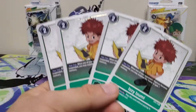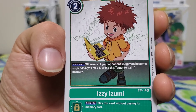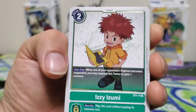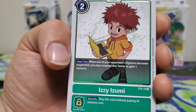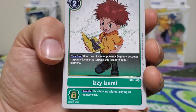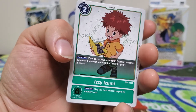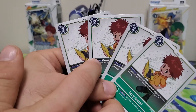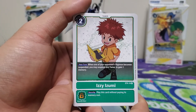Now on to the Tamers. There are four copies of Izzy with a two play cost. His effect: your turn, when one of your opponent's Digimon becomes suspended, you may suspend this Tamer to gain one memory. The security effect lets you play this card without paying its memory cost. I'd probably play it at two, only because there are very niche circumstances for using it — like if your opponent is at zero memory after attacking, suspending Izzy could end their turn. I'd definitely want one of the other trainers that sets you to three memory if you start your turn at two or less.